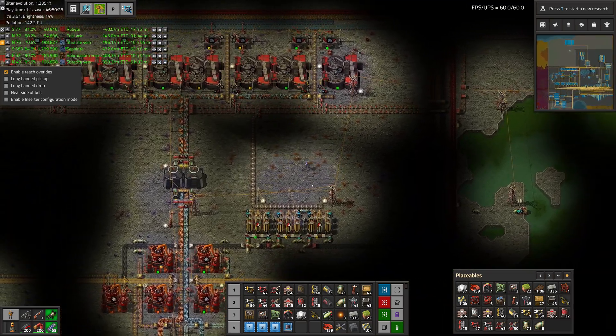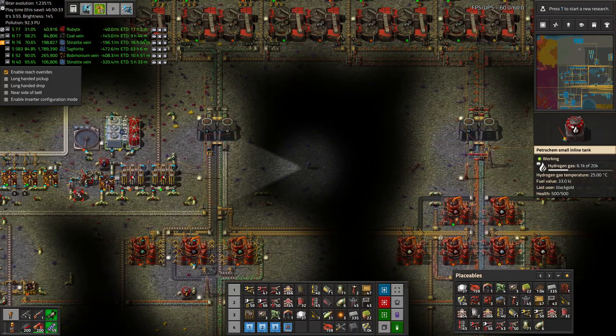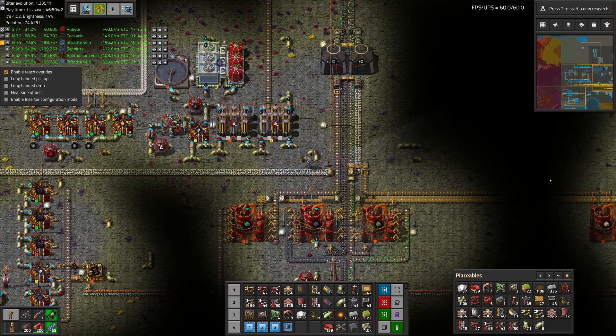Since we're getting close to the end of the night, how are we doing on that hydrogen? Did it make it through? Almost — it didn't quite make it through all of the hydrogen, but at the next night we'll be able to clear it out, and it will be balanced at around 4,000.